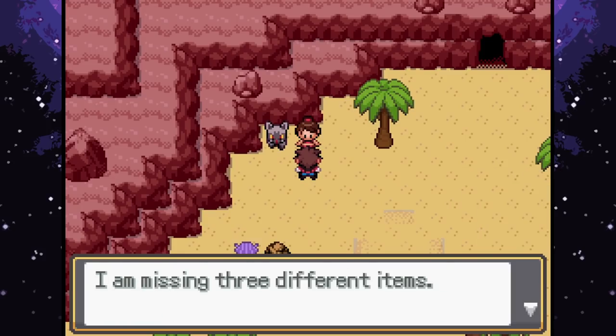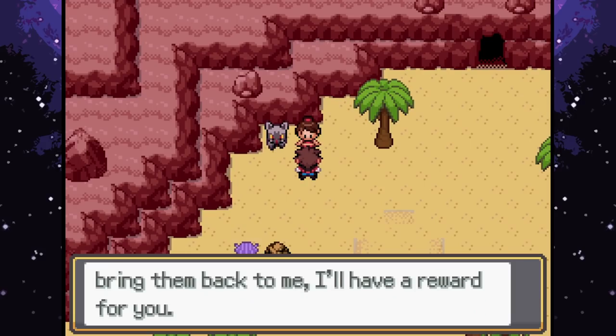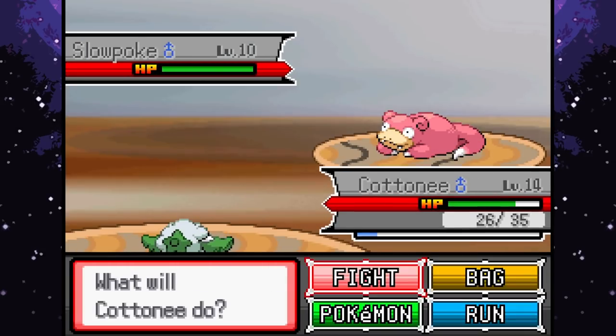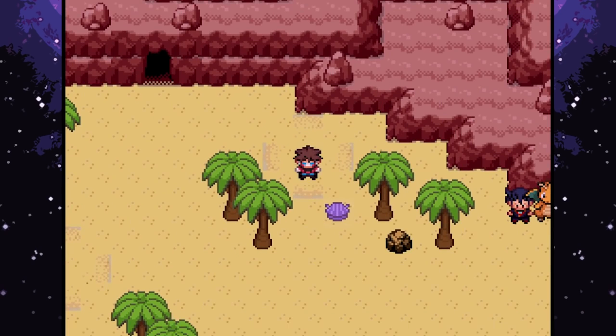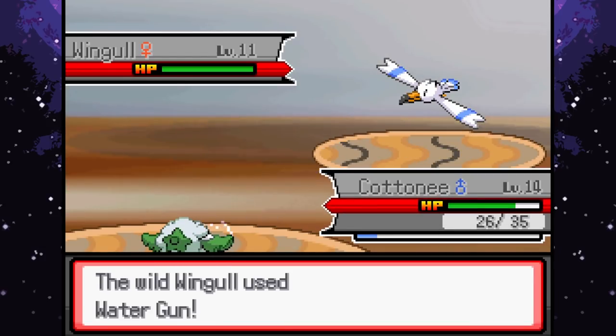Right - missing three items: change of clothes, car keys and bracelet. There's a reward if I find them. Got a Sandygast - not a Sandygast, a Slowpoke - I can run away, sweet. Got the bracelet, just need the car keys now. And what's in the sand - a Pyukumuku! I wish the encounter rate on the beach was a little bit lower. I just want to run around but there are so many Pokemon.